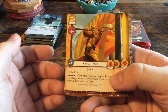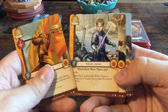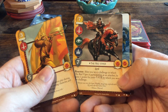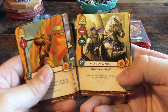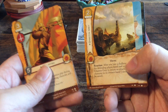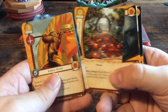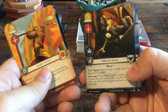Now for House Martell: Areo Hotah, Arianne Martell, Doran Martell, Edric Dayne, Maester Caleotte, Obara Sand, The Red Viper, Desert Scavenger, The Dornish Paramour, Greenblood Trader, House Dayne Knight, Palace Spearman, Dawn as a weapon — I believe every faction has at least one weapon — The Gaston Grey, Sun Spear, The Blood Orange Grove times two, Doran's Game, Unbowed Unbent Unbroken, and Confinement.